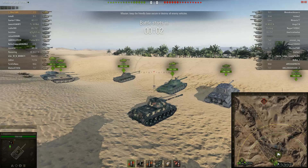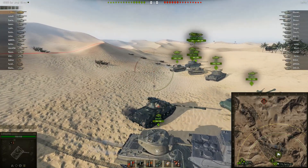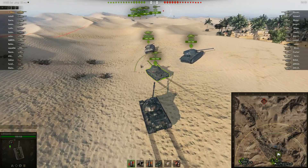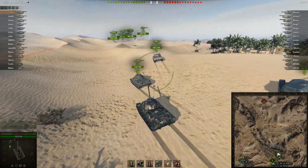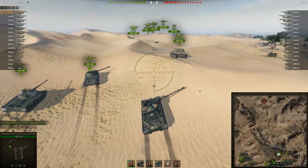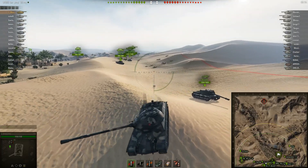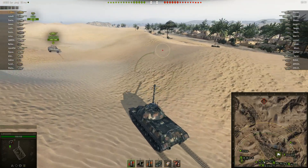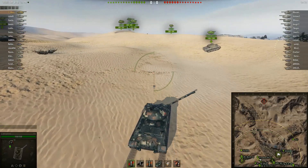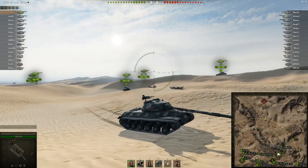I believe a steel wall award as well. The direct competitor of the 110 is the IS-3, being the Russian heavy tank. Just looking at the two, the 110 has a slight HP advantage at 1550 compared to 1500. Armor-wise on the front, both have a pike nose design, because the 110 is actually, if I remember correctly, the Chinese knockoff of the IS-3. They tried to basically build their own model of it on a standard IS-2 chassis.